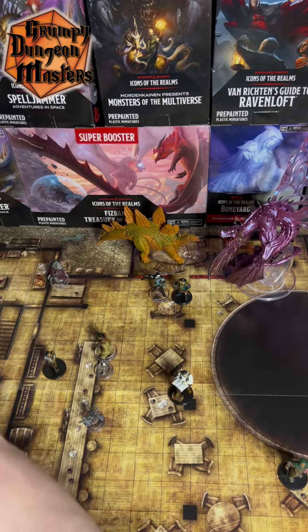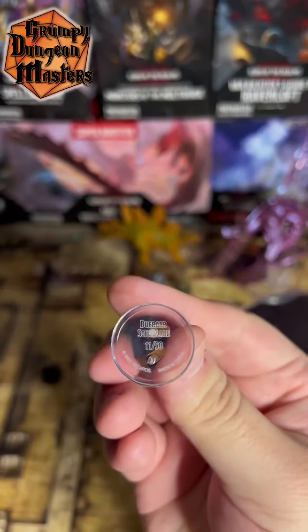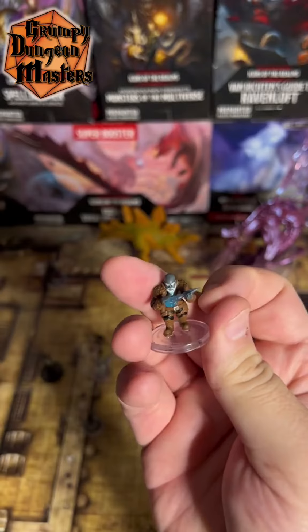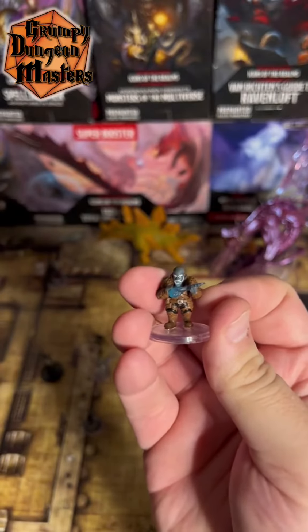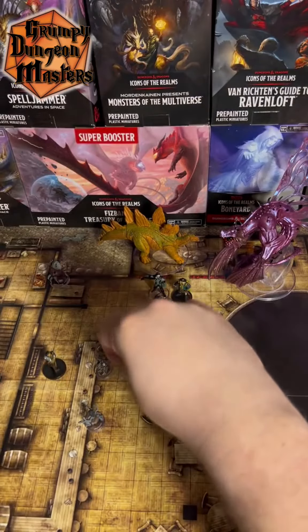And last but not least in this box, we got ourselves a Duragar — a Duragar Soulblade. These are really fantastic. A lot of psychic damage coming out of invisibility and stabbing folks. It does a lot of good work. Sit him here with Mert.